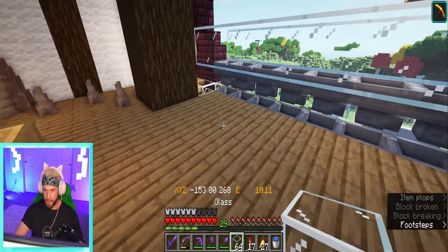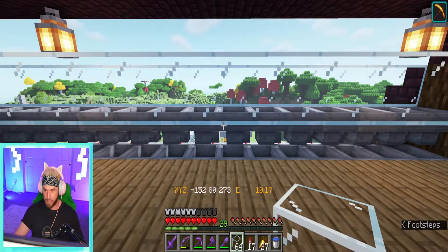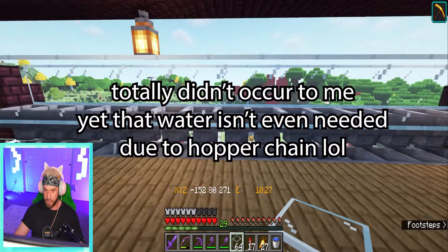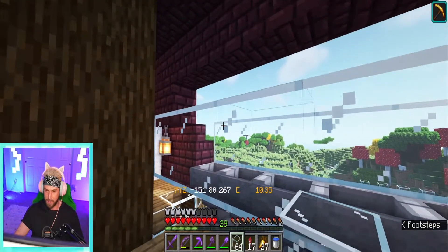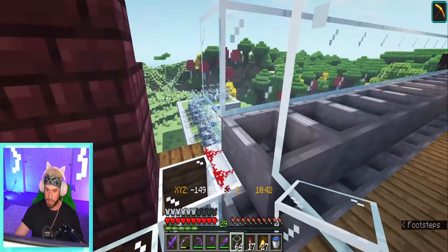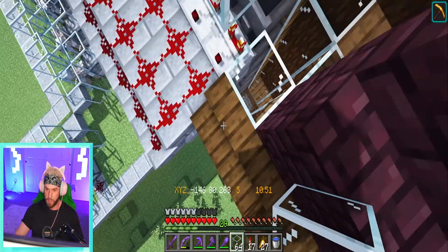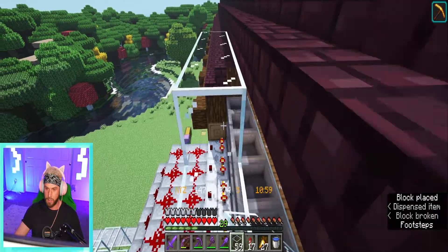Grab our bed, grab that. Now the part that is going to be a little bit tricky is the water streams, but I think I know a way we can combat that with signs. We're going to have to have this actually be one block higher in spot — so this back one right here. I kind of nudge my way over — perfect. We're going to come up and then this whole thing needs to be a block higher.